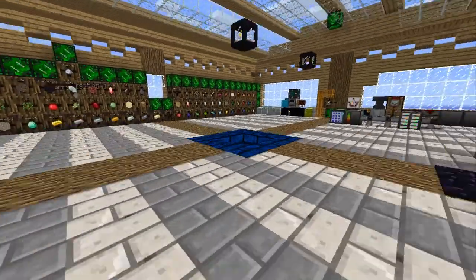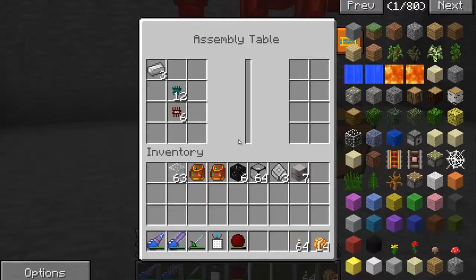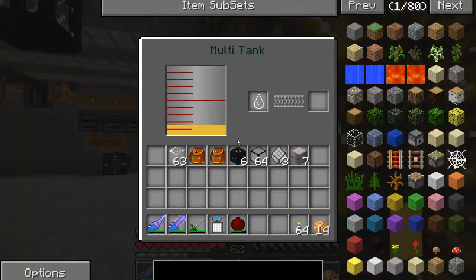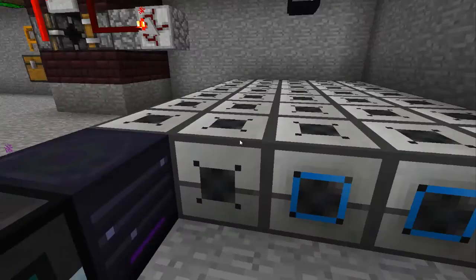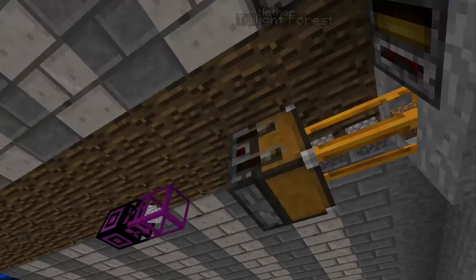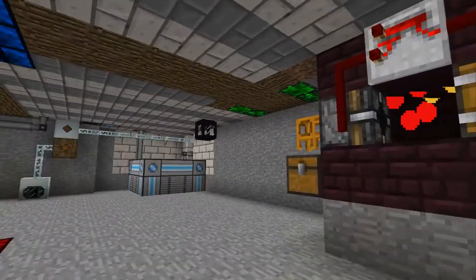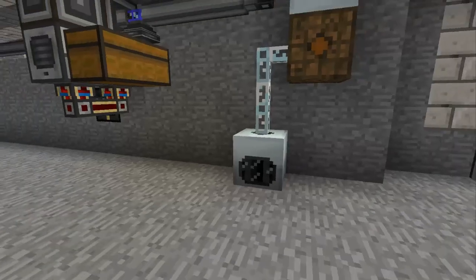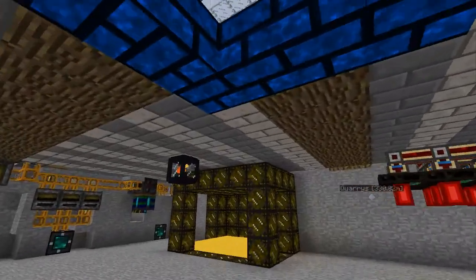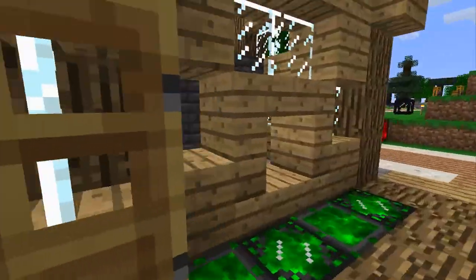We also have modular power suits here. The second story has some Buildcraft stuff, and we've got quite a bit of honey. I've got cobblestone going to the recyclers; cobblestone from the quarries is just getting voided. My dark iron maker and automated compressor are down here, and the bottom story has my blast furnace.